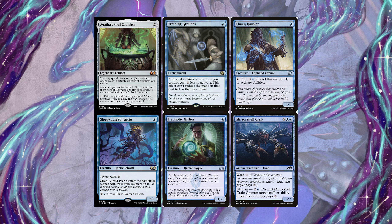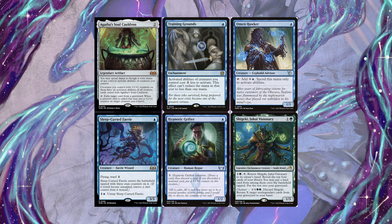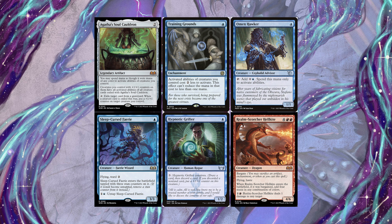We run a copy of Colossal Sky Turtle paired with Shigeki, Jukai Visionary as a way to fetch cards from the graveyard. With infinite mana, we can pair this with the Enigma Jewel to lock opponents out if they remove our Soul Cauldron, allowing us to infinitely recur cards. Finally, one copy of Realm-Scorcher Hellkite serves as our main way to end the game, giving creatures a one-mana ping to burn our opponent down with infinite mana.